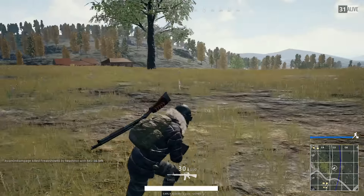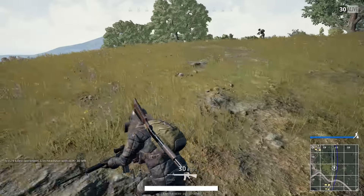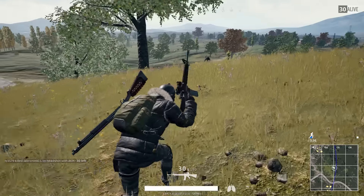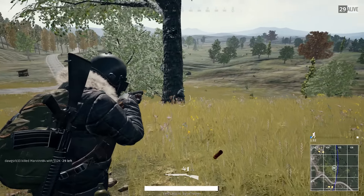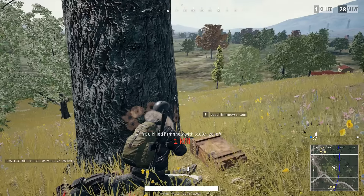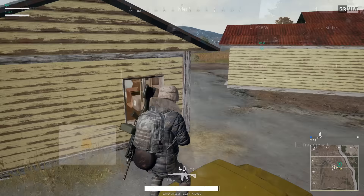If an enemy sees you, they will most likely change their movement pattern — do a weird jump, take cover, go prone, or do something unusual. Here I saw this guy and probably could have gotten the kill, but I knew he didn't see me because he didn't turn to get cover or take aim at me, so I moved closer to guarantee the kill. If an enemy is taking longer than normal or taking cover in an odd spot, they've probably seen you.